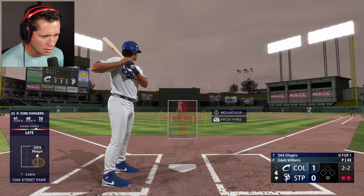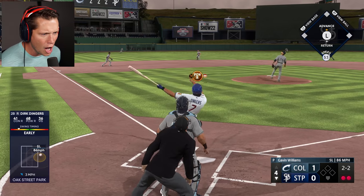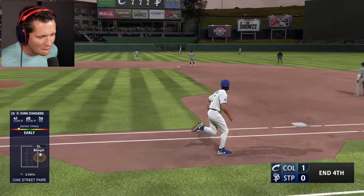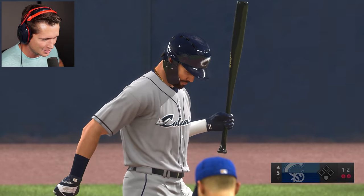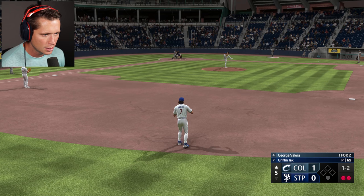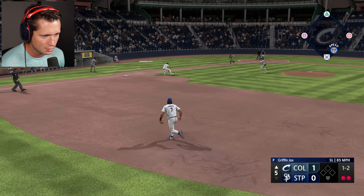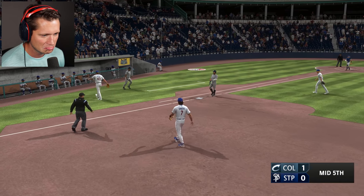That had some zing on it. Oh, baby! It's a slider outside though. I felt like we connected with that better than we did — that was actually not a very good hit. It's okay though, hey, we saw it, we got the PCI on it, we're getting the feel for it. Top of the fifth, low-scoring game here. He takes it himself to the bag, and that'll do it. Number seven — we can do this, here we go.